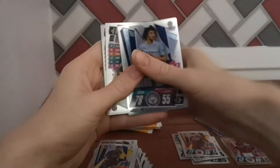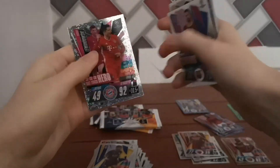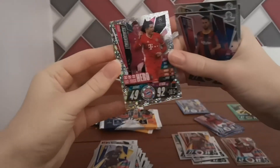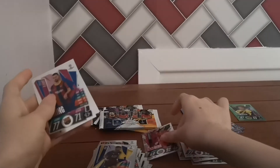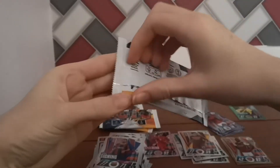I think I've got an X-Fractor! Ake Super Signing, Hazard, and a Lewandowski Atletico X-Fractor — sparkly design. Not sure about the X-Fractors but they are rarer and harder to get than a standard refractor.